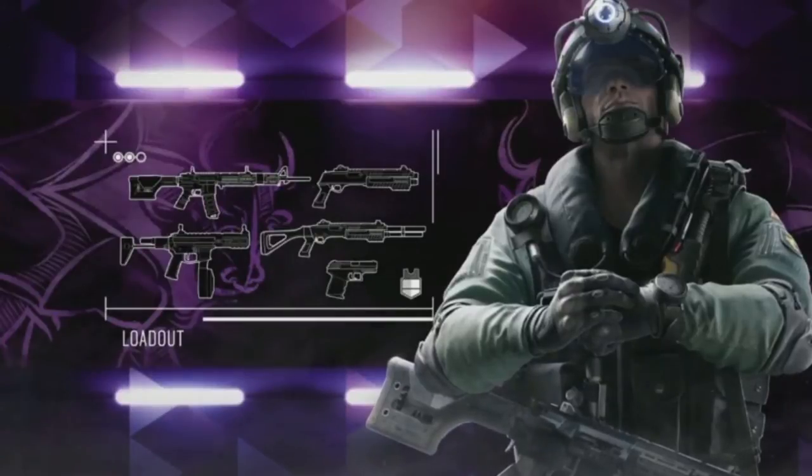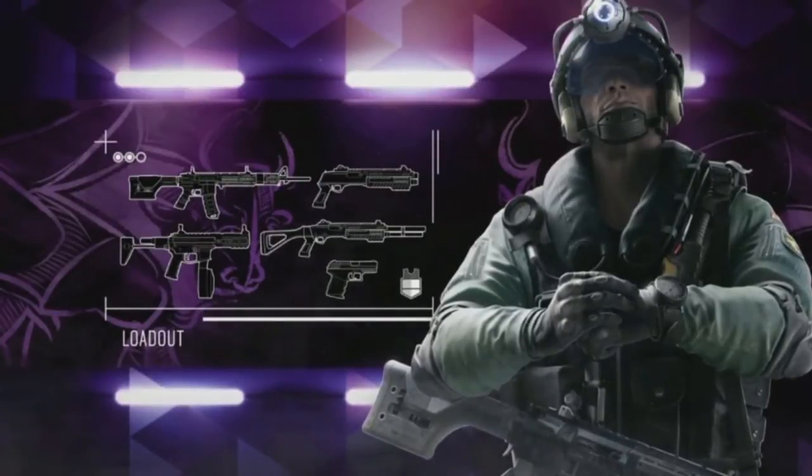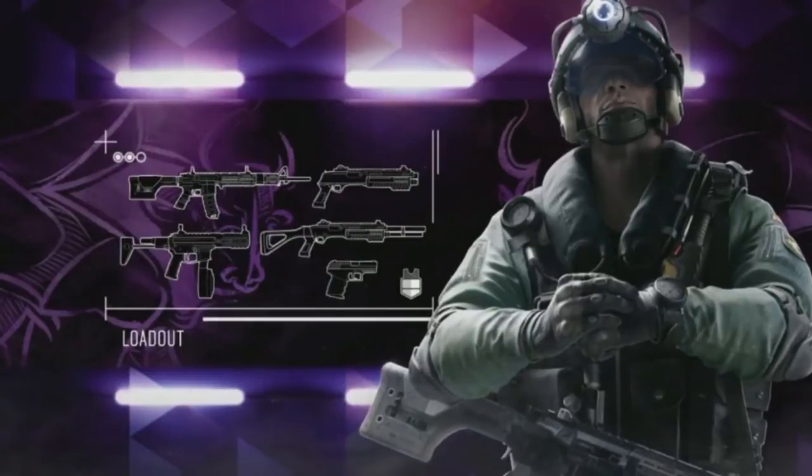He also comes equipped with the ETA-12L, the long version of the shotgun, and as a secondary he gets the ETA-12S, the short version of it.